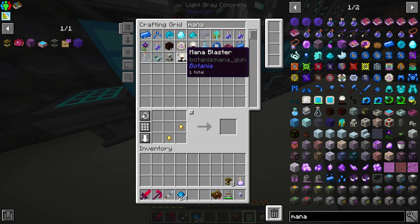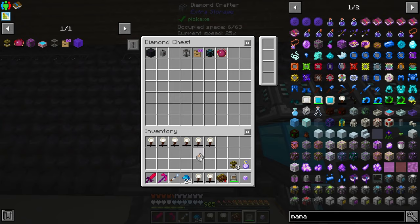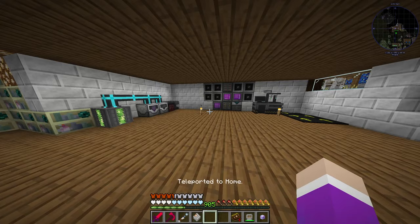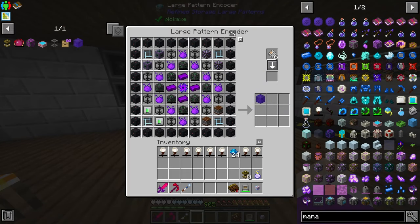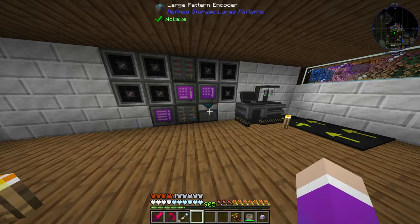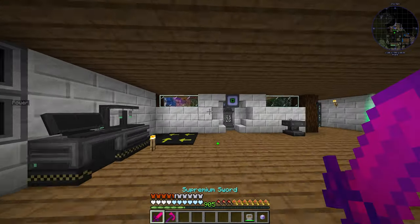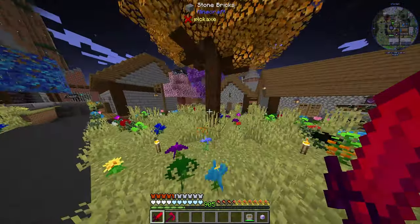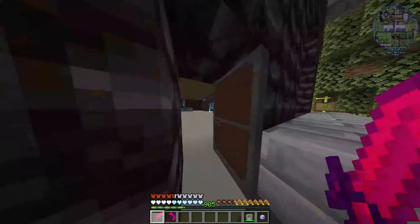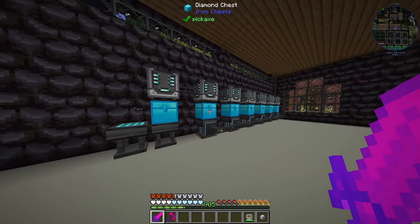Let's go down and make the last two things we're going to make today - the creative energy cell and the everlasting guilty pool. I have everything for the pool - everlasting - but there's an issue with the mana mirrors. Even though I have eight of them, they're conflicting. Let me take out all eight of them, hold them in inventory, open the crafter, take it out, reset it, put it back in, clear this, and add them back in. Hopefully this doesn't change the recipe once I add them back into inventory. I hate the NBT data that conflicts even though I have the item.